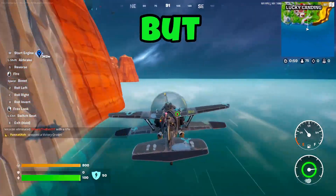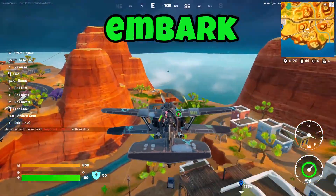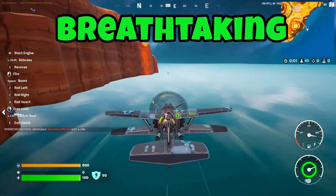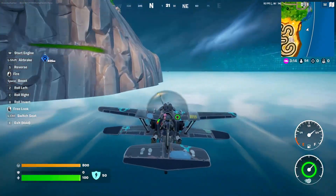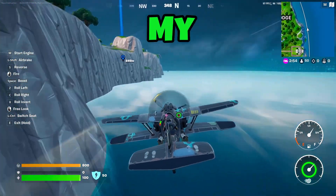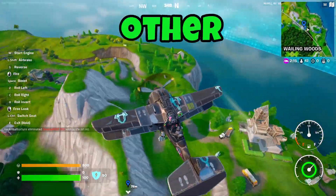You might have to go inland to find a plane, but don't cheat and head cross-country to get back to the edge of the map. Flying up high where you are visible to the world is asking for trouble. My suggestion is to be a little bit like Maverick and fly close to the ocean to avoid other players' radar.